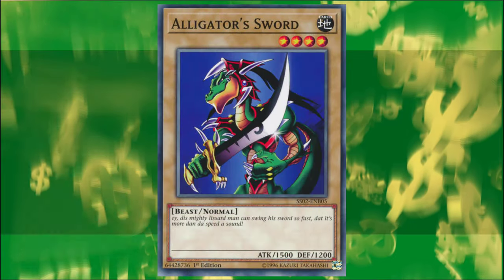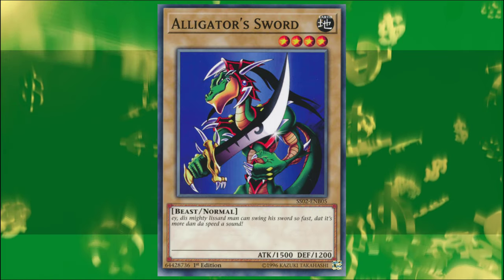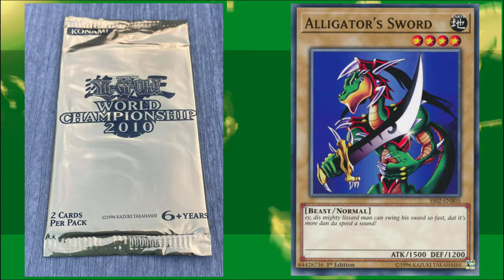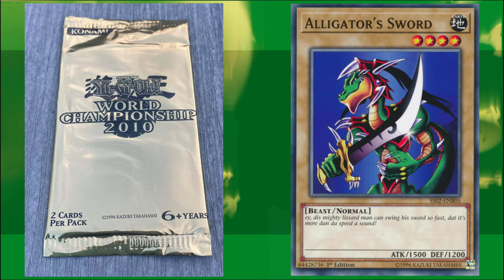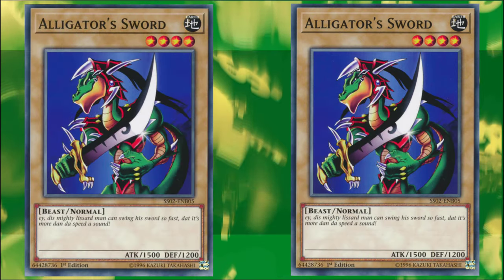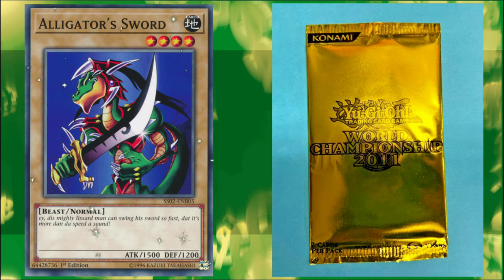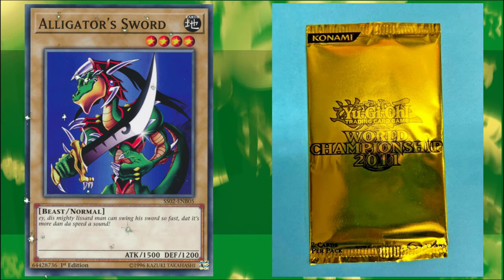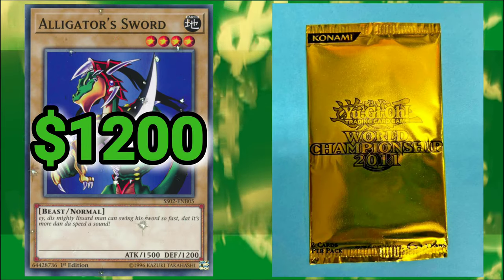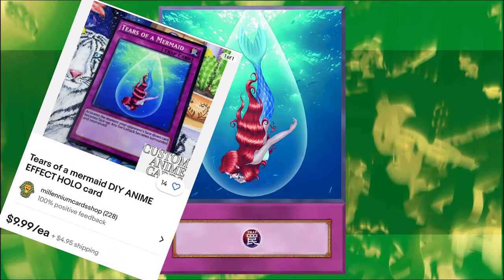Kaiba gets one more knock on Joey with a copy of Alligator's Sword. Again, with the whole third-rate duelist type beat, the fact that he has three cards from Brooklyn's Finest is appalling. Never let this man cook again. A Rare copy from the 2010 World Championship Prize Pack goes for an even $50 — respectable, not anything I would buy because I also have children to feed. But because it's Kaiba — the man that mains and sides his credit card — we can assume he had the Super Rare copy from the 2011 World Championship Prize Pack at $1,200. Tears of a Mermaid doesn't exist — it's still an anime exclusive card and I have no means of valuing it aside from what people are selling orcas for on Etsy, which constitutes nothing, so I'm moving on immediately.